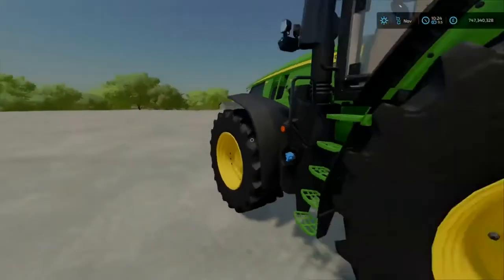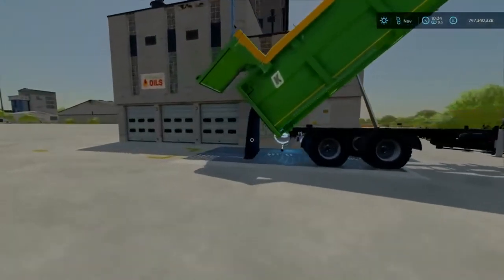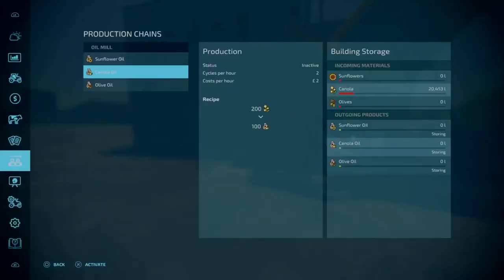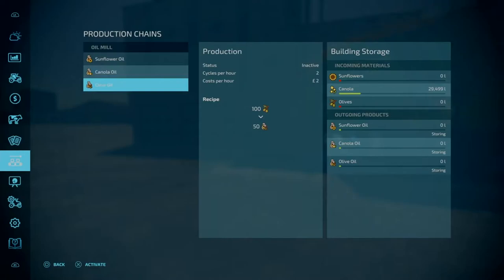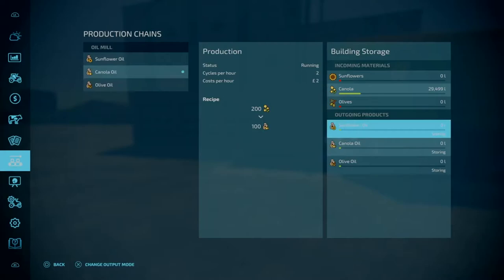And as that's tipping in, let's go over some things here. If we go to the production management, which we can shortcut by pressing the options button on the PlayStation controller. As you can see, we've got 29,500 litres of canola. So let's start by activating it — we want canola oil because we've got canola, so we're going to press X there. That's going to start producing some canola oil.